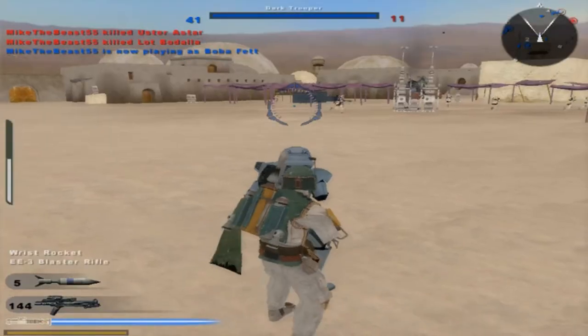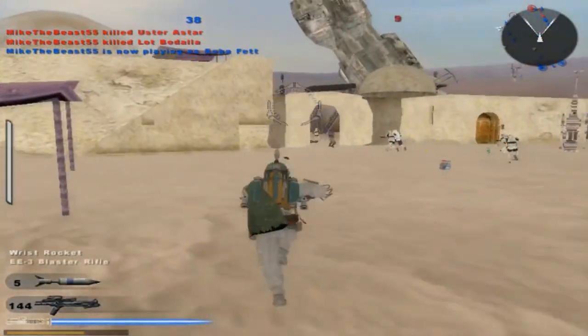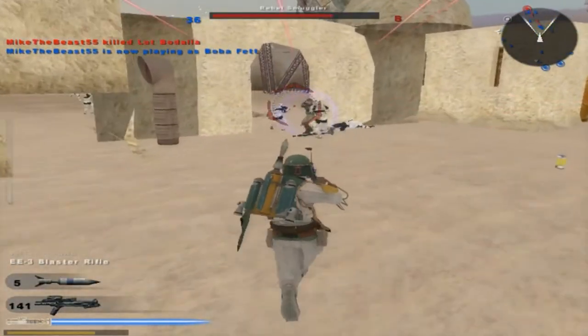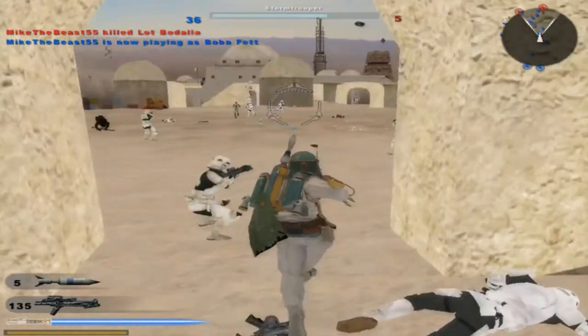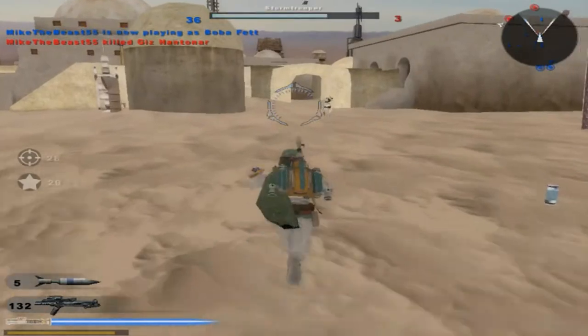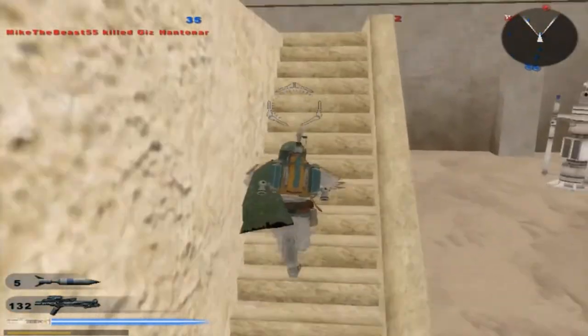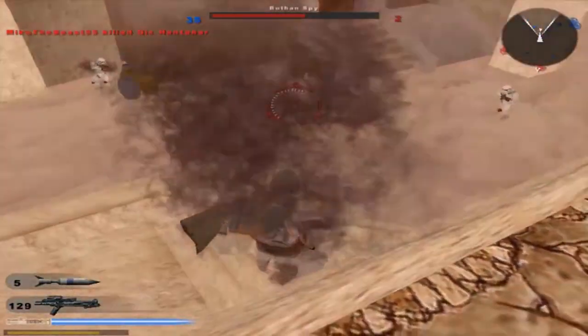We will just play as Boba Fett — why not? Wrist rocket, jet pack, and flamethrower. He's got the same weaponry, so nothing's really changing. A command post is under hostile control — I'm still dead. I just heard General Grievous; I think that might be from the Black Shadow Trooper type unit.